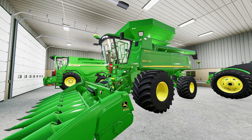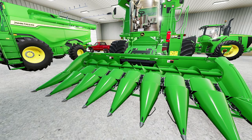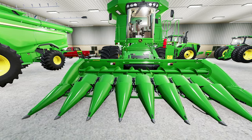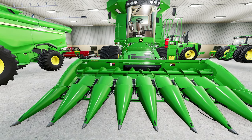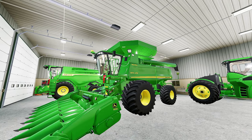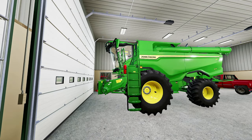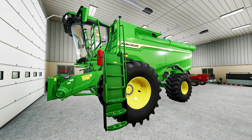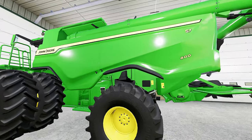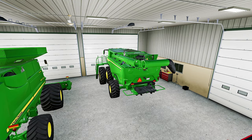So there's a 9870 STS with some floaters on the front. I'm really not going to use this much because the head is so skinny — it would take forever. The hoppers are basic 400-bushel hoppers; I need to go in and edit the XMLs. Over here is the new S7 — an in-game mod hub combine. I can't remember the exact modder, but it's a really beautiful combine with great detail. It's all-platform.